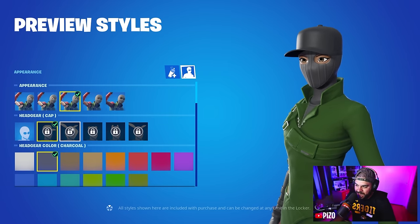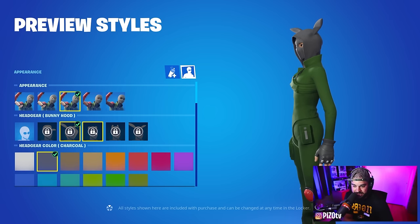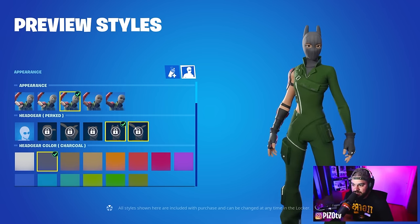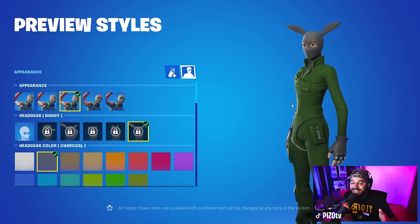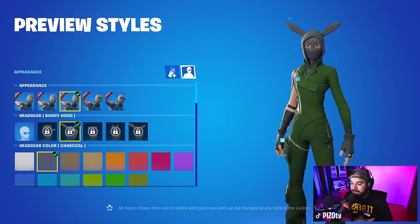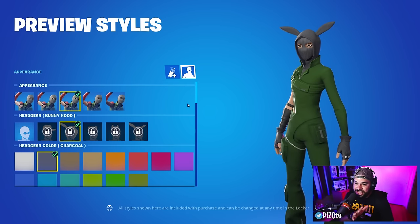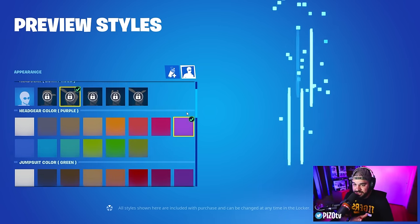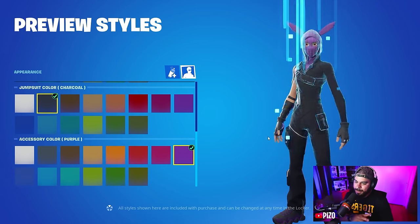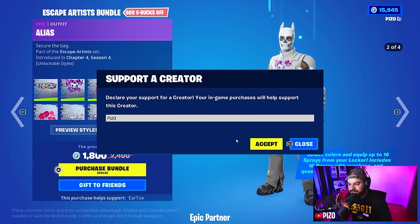The female outfit is pretty much the same until you get to the headgear. She has her original style, the cap which the male also has, but then the bunny hood — the male does not have this. Then there's cub, perked, and bunny variations. The male outfit doesn't have these ear styles at all. So if you're not buying the bundle, I think the female has better, more fun headgear options.